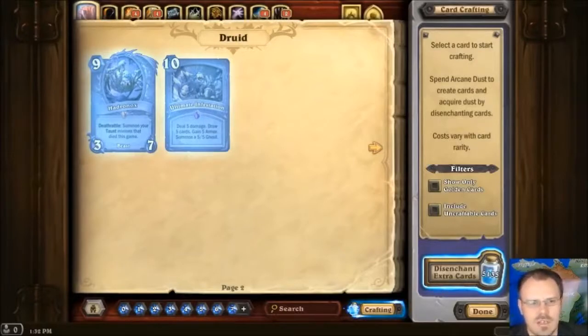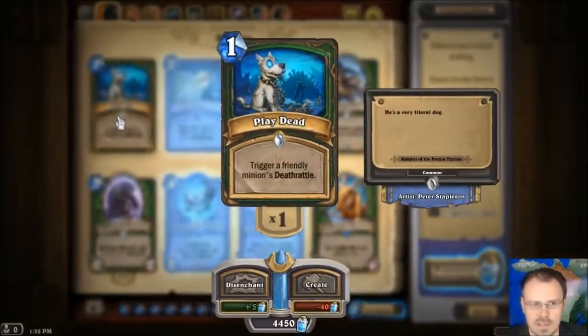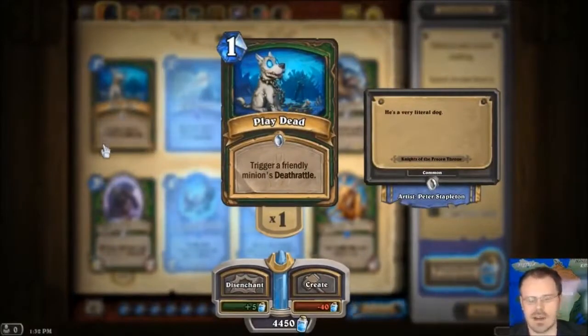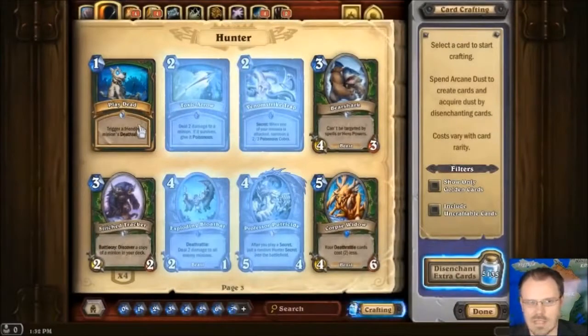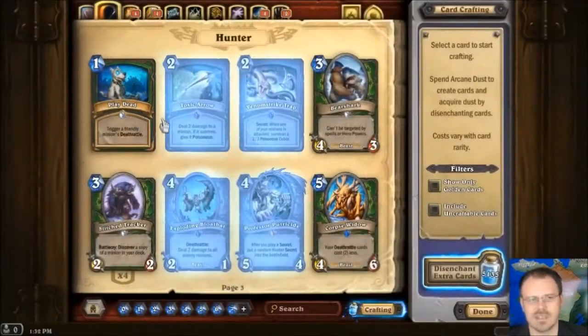Moving into hunter cards. Playdead is very good and fun — just one mana, trigger a friendly minion's Deathrattle. You have a minion that's alive that has a Deathrattle, you can just trigger it. I like this card. I think it's interesting, and there's going to be a lot of fun to be had with it. It's not super overpowered, but it's a nice, straightforward, simple card.